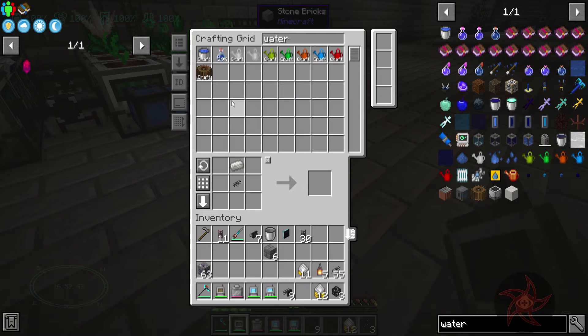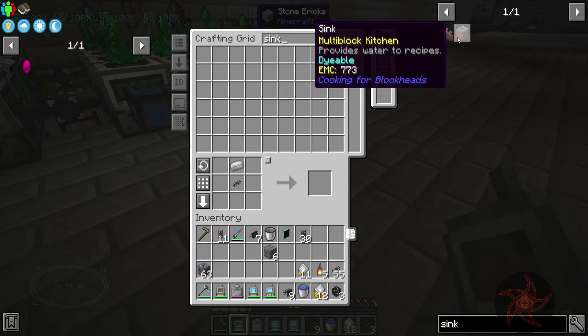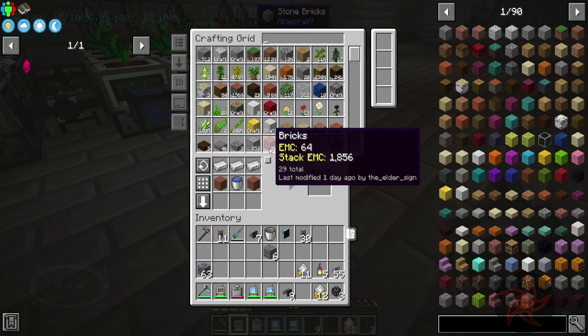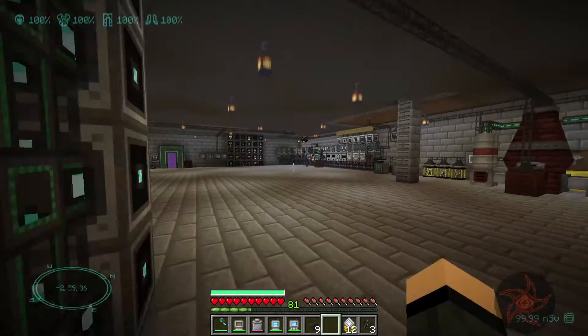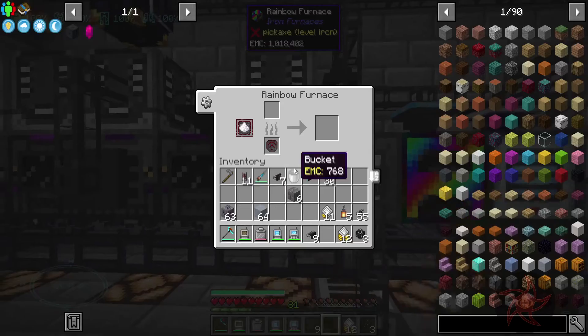It says I got a bucket of water available to craft that. Oh, I never taught it — hardened clay is not something I really needed. I think I made a stack back in episode five or whatever and I've been coasting on that ever since.